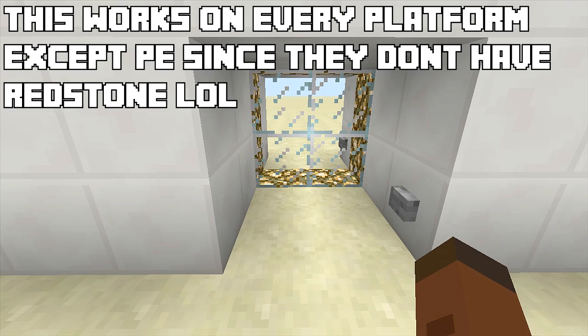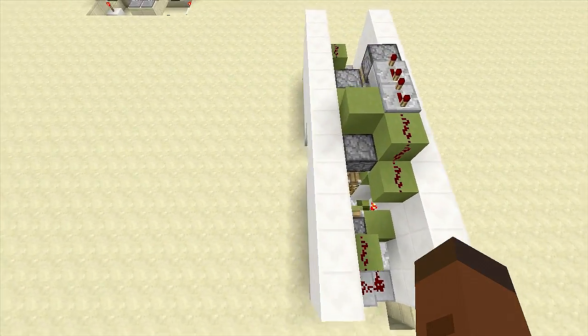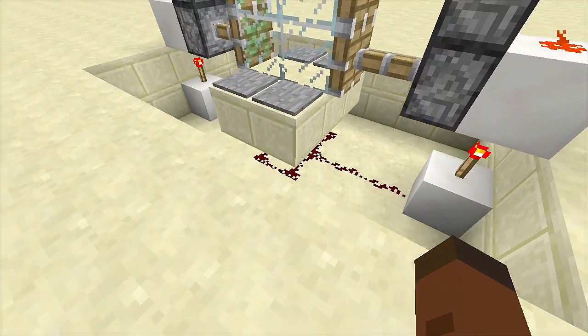When we walk into our base we click the button and our glass piston door closes up behind us. I have done a similar door in the past, however it was much more bulky than this one. This one is an astounding only two wide at the top, so you can fit this thing anywhere and it will look great.